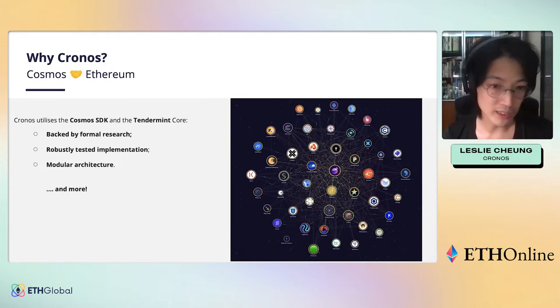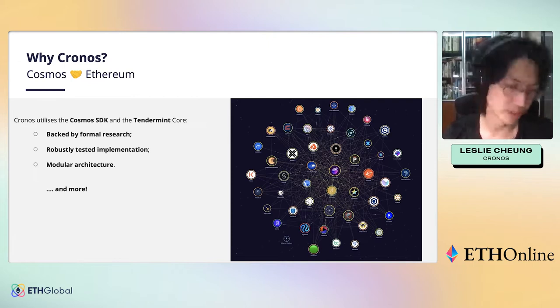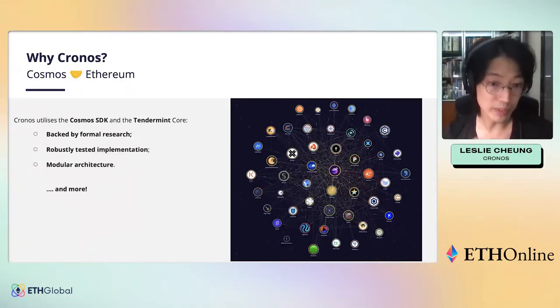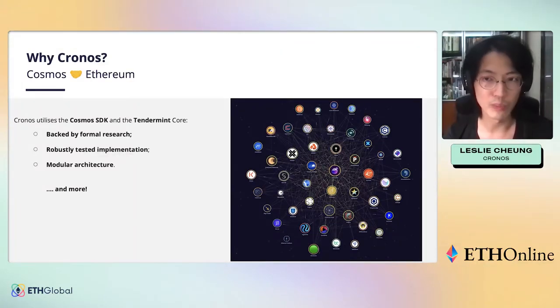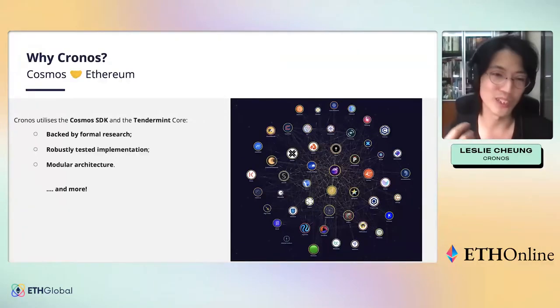IBC allows chains to be connected, passing messages and transferring tokens natively at the protocol level. We have already connected to multiple Cosmos SDK-based chains such as the Crypto.org Chain, Cosmos Hub, and Akash Network, with more to come. Simply put, Chronos is an EVM-compatible chain that comes along with all the goodies of the Cosmos ecosystem.